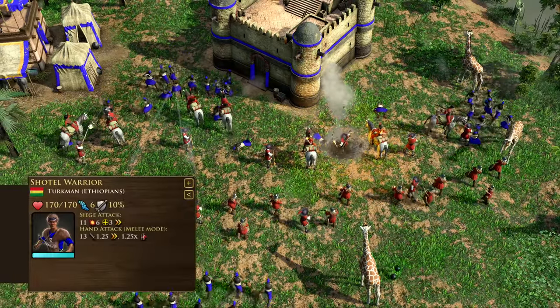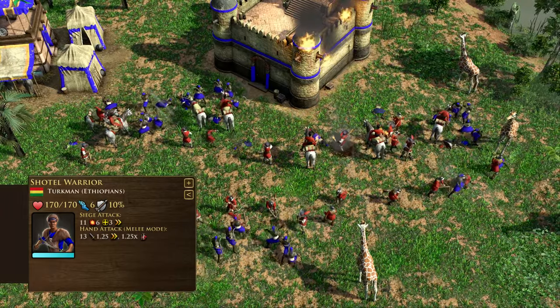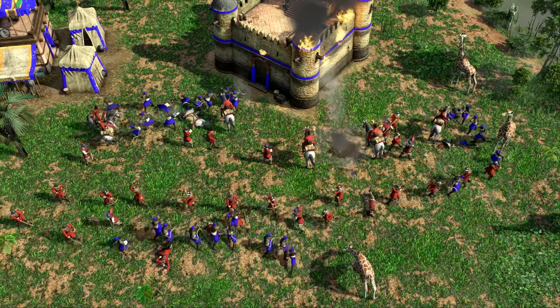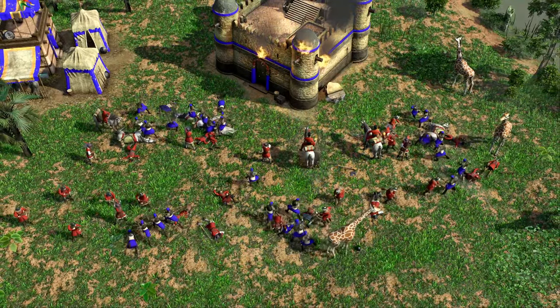Shottle warriors are fast-moving shock infantry that can easily navigate the battlefield. Expertly wielding two curved swords, their rapid attacks make them particularly effective at engaging the enemy front lines and dispatching infantry.